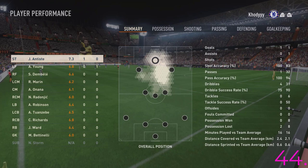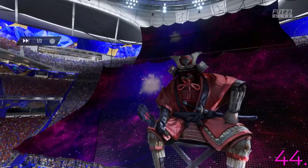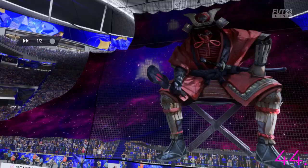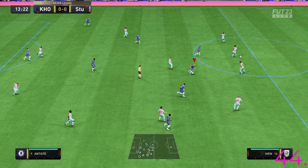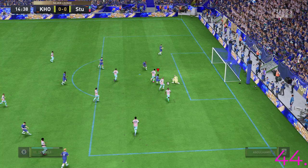Just one more goal and we're done. We are now facing Stuart Lubbock — I don't know if that was an anagram or something, but no special cards, so let's go. We need just one more goal and then we have completed Silver Stars for this week. Bang — there's the goal, and we have completed Silver Stars!